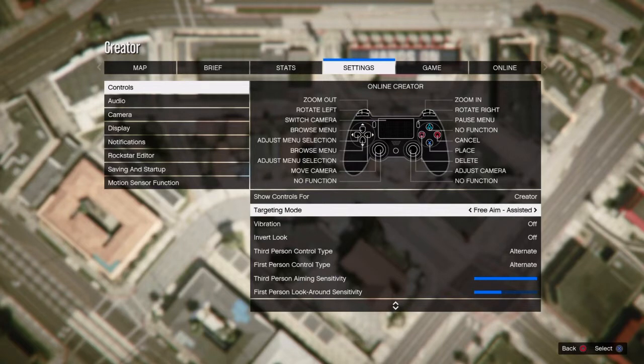You want to switch your targeting mode to free aim or partial aim, whichever is the opposite of whatever your friend is in. For me, my friend is in aim assisted, so I'm going to go to free aim.